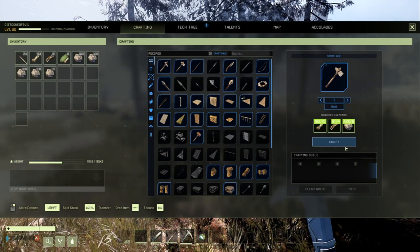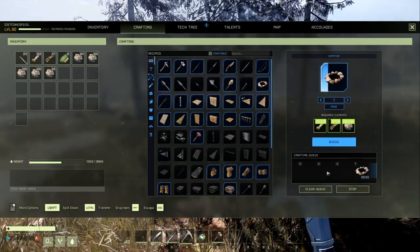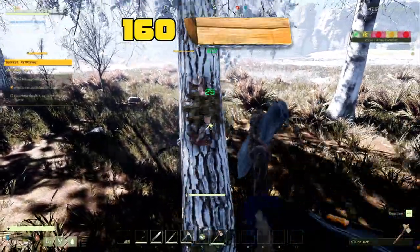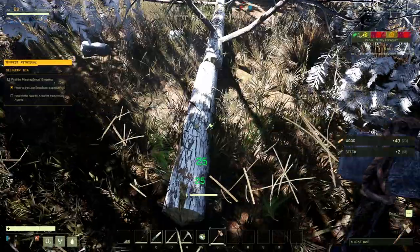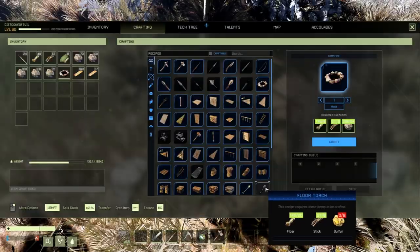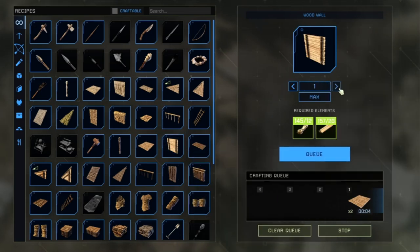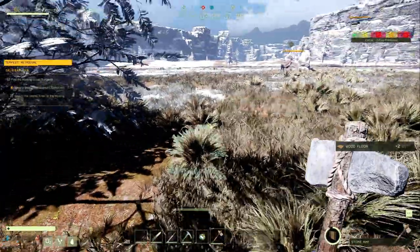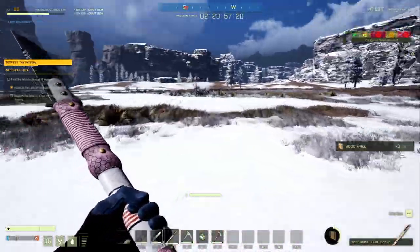We're going to craft a stone axe — you need that unlocked — and a campfire for heat. Then take that stone axe and chop down about 160 wood, which is about a tree and a half depending on your talents. Then craft two wood floors, four wood walls, and three wood beams. Once you have that, head towards your objective on the little island.